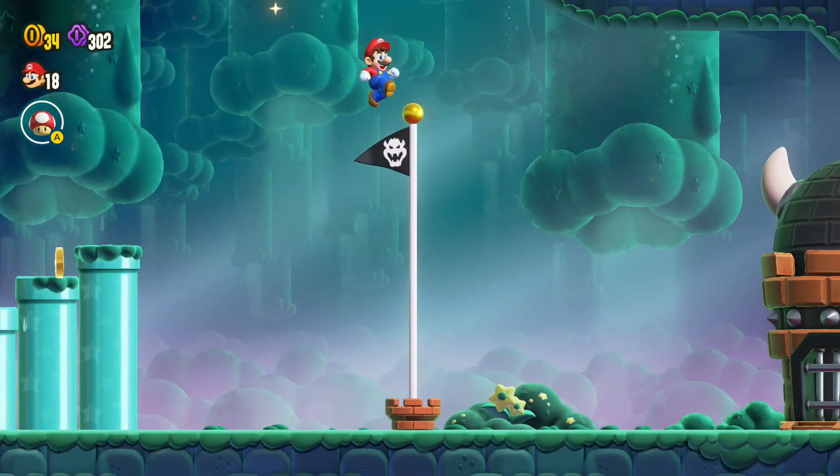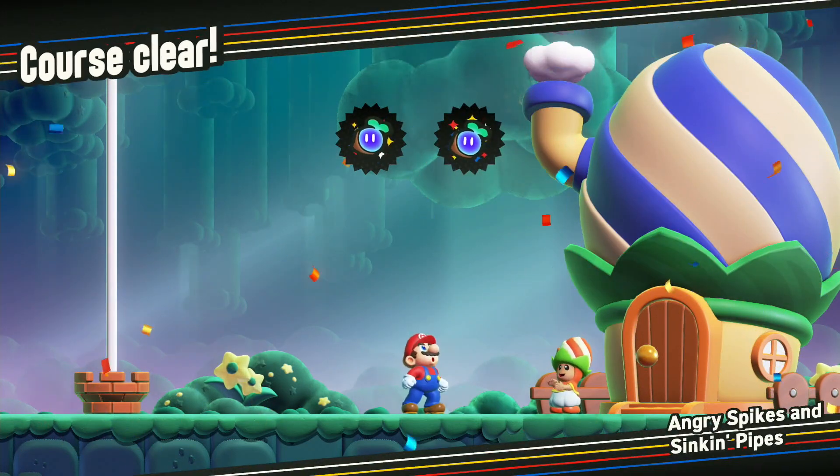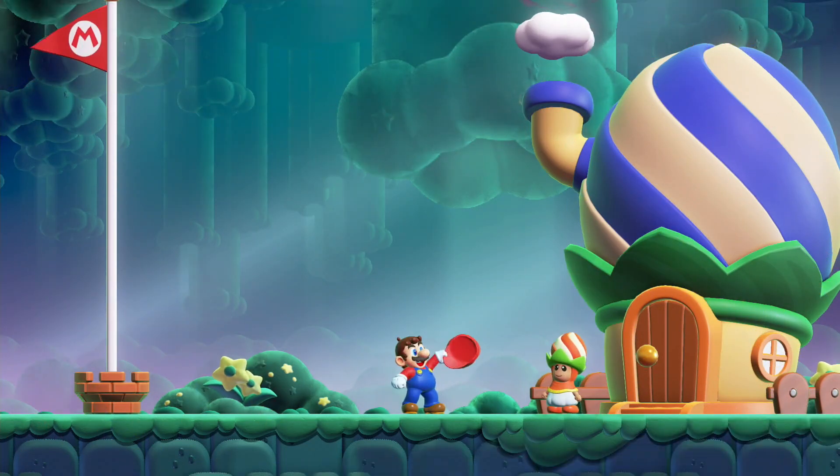Got it. Now you can go up the pipe and complete the level — and there's the second wonder seed. There we go, 100% Angry Spikes and Sinking Pipes.